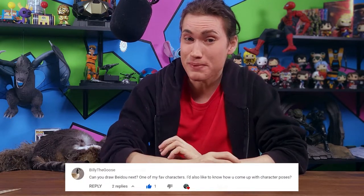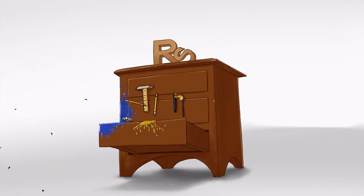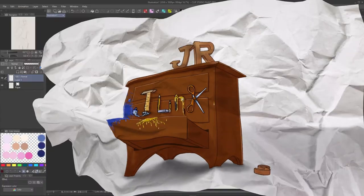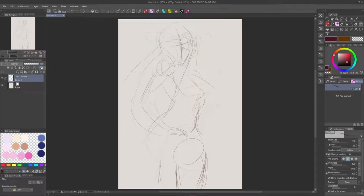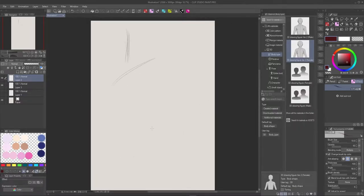I'm going to be drawing in Clip Studio Paint today. I've got a few ideas bouncing around in my head, so let's go ahead and head down to my computer where we can get started on it. My first thought was having Beidou in a Captain Morgan-esque pose. I did some sketching off camera, and I like the pose, but I didn't want to jump into the first idea that crossed my mind either.